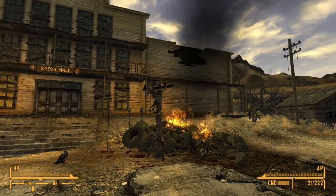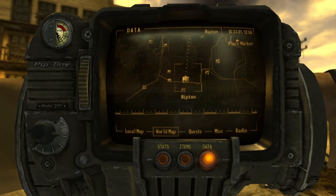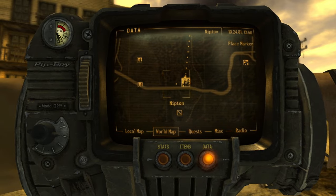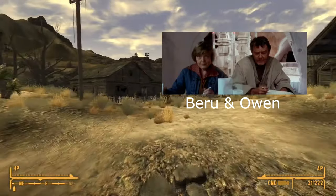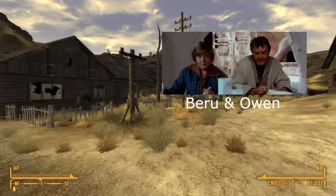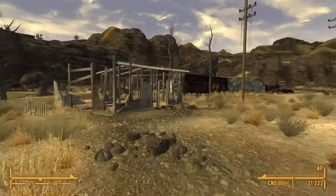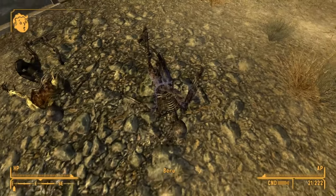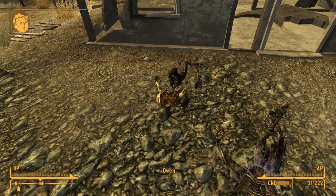Here's a cool one for Star Wars fans. If you head over towards Nipton, where you first bump into the Legion — not too far from Wolfhorn Ranch — you'll be able to find Uncle Owen and Aunt Beru, which is a nod to Star Wars. Head over towards this broken building on the right-hand side, without a roof or doors, and you'll see two skeletons. The Wild Wasteland trigger will happen in the top left — there's Owen, there's Beru. It's a cool one for Star Wars fans.